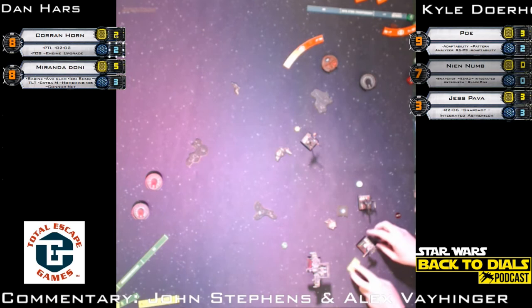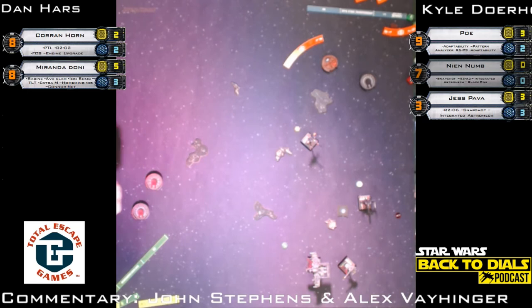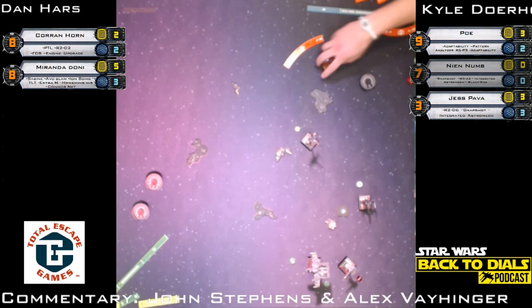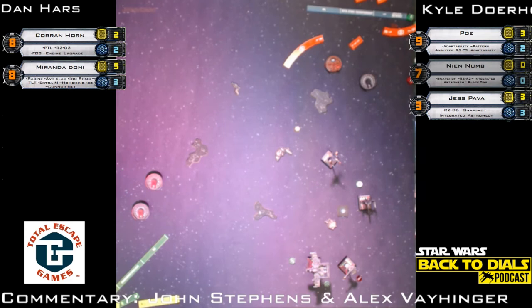He could have barrel rolled then boosted out of Jess's arc but clearly thought better of it. One action — Push the Limit for a focus token. Poe going one forward will clear the ion token. Ion makes you reach for your dial out of habit — it's just a one forward. Poe still gets an action and has an arc on Corran Horn. Kyle is looking at the table trying to figure out who gets hit by the ion token — Poe's right on the border. It has to be a focus — a boost in any direction guarantees Poe another ion.